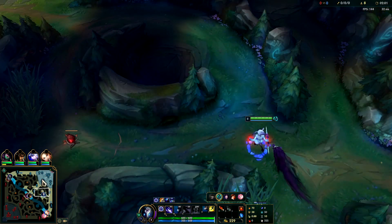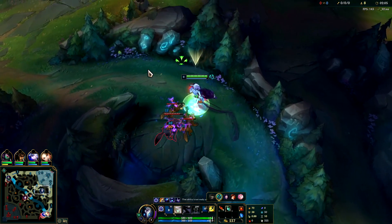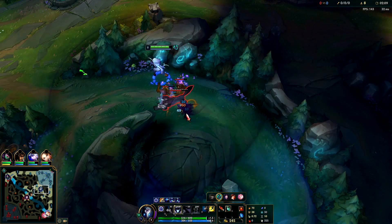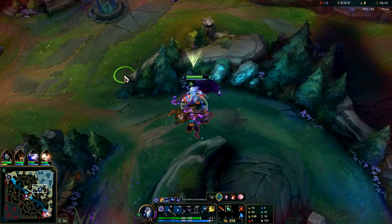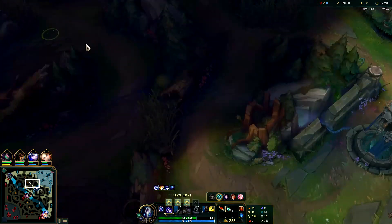We're going to do our wolves next. The only camp Kindred tends to truly skip every time in her first clear is Raptors. She takes a lot of damage from them and they take a while to clear since she doesn't have the best AoE. So if you do a semi-full clear, it's typically a 5 or 4-camp clear, skipping Raptors.